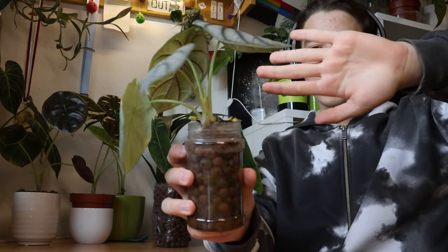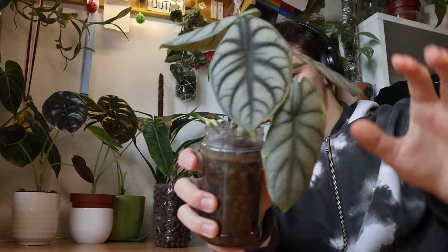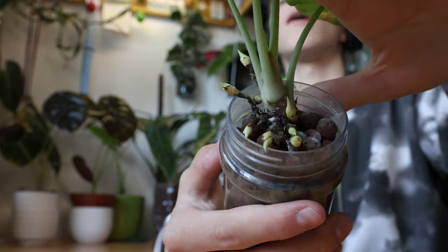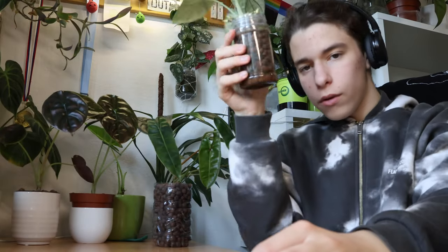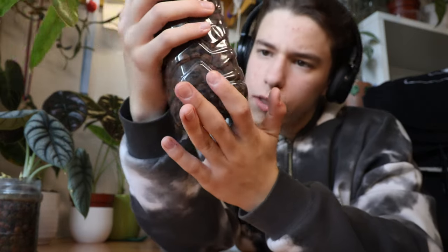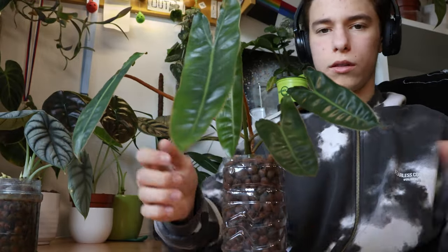Today is the second part of the video, answering your 500 subscriber questions. I'll be repotting this sad alocasia silver dragon — as you can see it's a little sad, it probably has pests everywhere. It has a bunch of babies but if I just take them they die, and it probably has no roots. The second plant is also sad — root rot on this pretty, pretty biliatia. There was a lot of roots but they're all rotten. There's one good root, so I'll take it out and put it in water to see what happens.